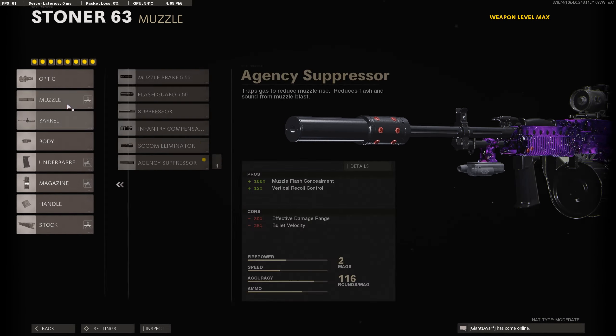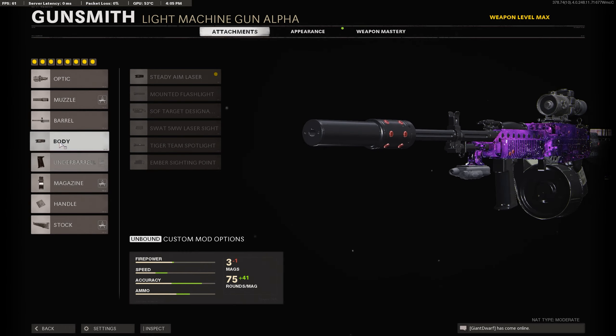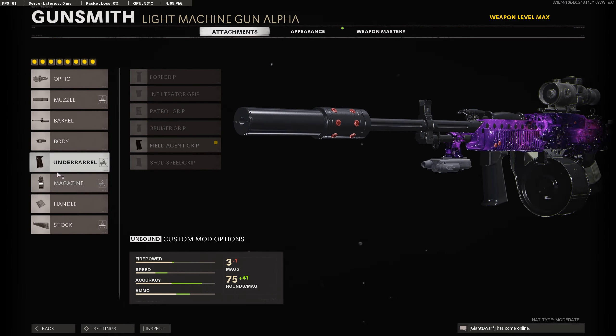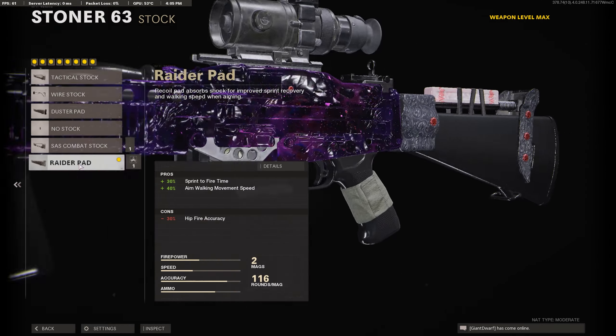Optic: thermal. Muzzle: AGC silencer. Task force barrel. Steady aim laser. Field agent grip. Last magazine, last handle, and last stock.